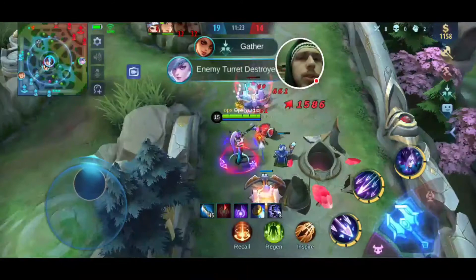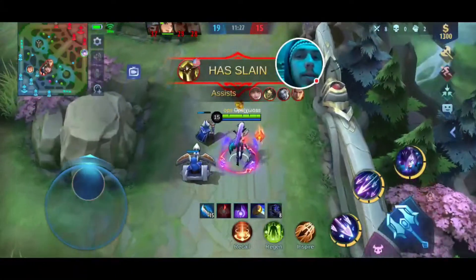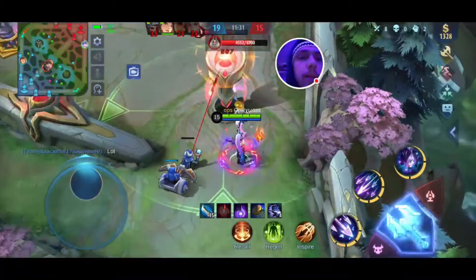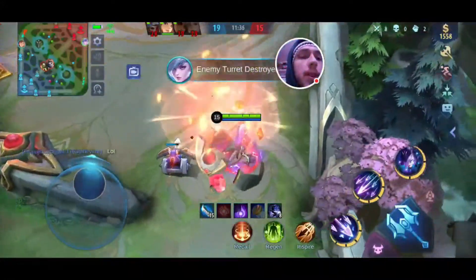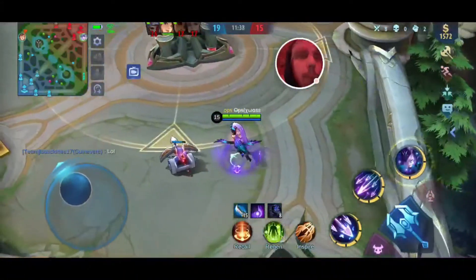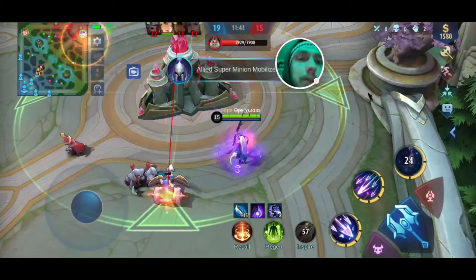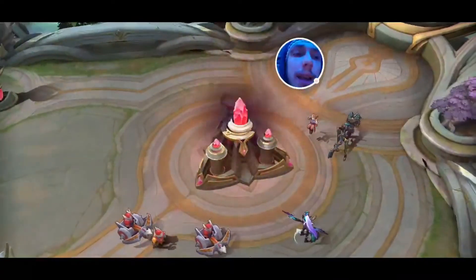And since Lord's pushing middle, and their team is completely not paying attention to my push top — they're there as five — I might be able to just sneak into the base and win the game here. And that's really what it's all about when you play Maya. So I've got ultimate, I've got Inspire. I'm going to ultimate, I'm going to Inspire, and I'm going to go up and try to just shred their base. Yep, there it goes. Straight down. That's how you win against a full team of five, as Maya.